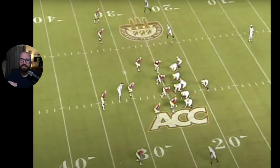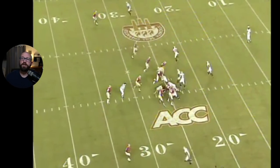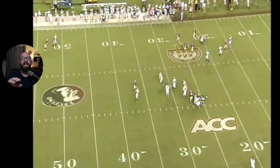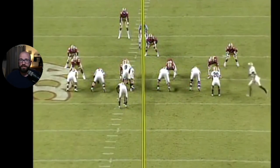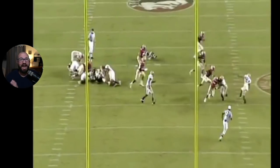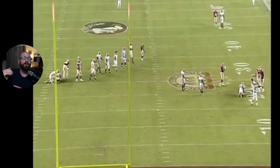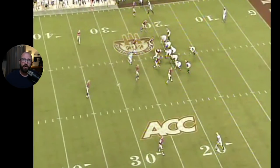Here's what it looks like — it's under center, you've got motion, you're reading off someone, you've got a pitch, you've got a pull. It is very, very difficult to defend when you don't see it. It's a neutralizer. I think of the flex bone as the air raid offense but instead of throwing it forward, you're pitching it back — you're eliminating at least two people on the field, spacing the ball out.